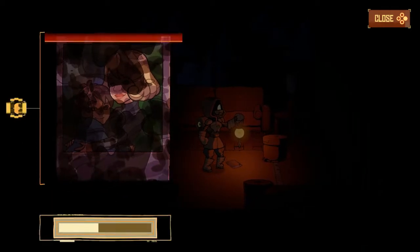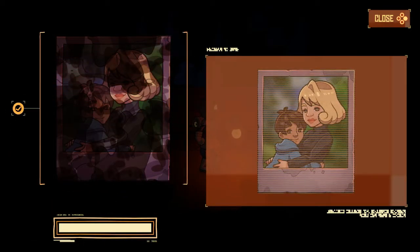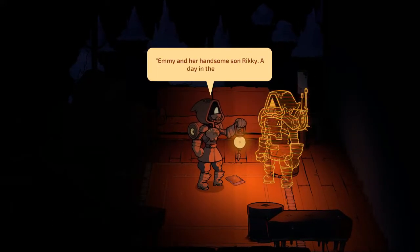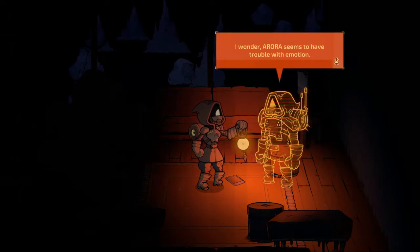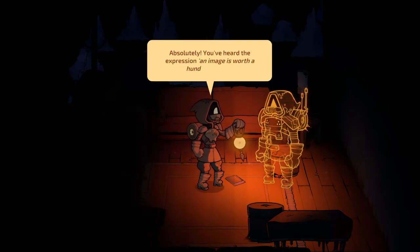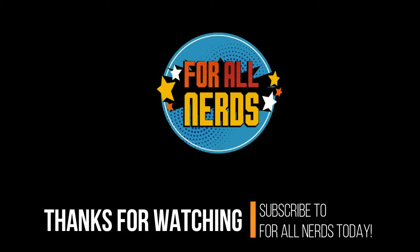Some Distant Memory is a game that doesn't try too hard to push the boundaries of a narrative adventure game, but it succeeds on every level of what it wants to be. Its storytelling is beautiful, and the underlying message and focus show that there was a lot of thought and care put into its writing. Be sure to look out for Some Distant Memory when it hits Steam and the Switch later this year, because this little game has a lot of heart.